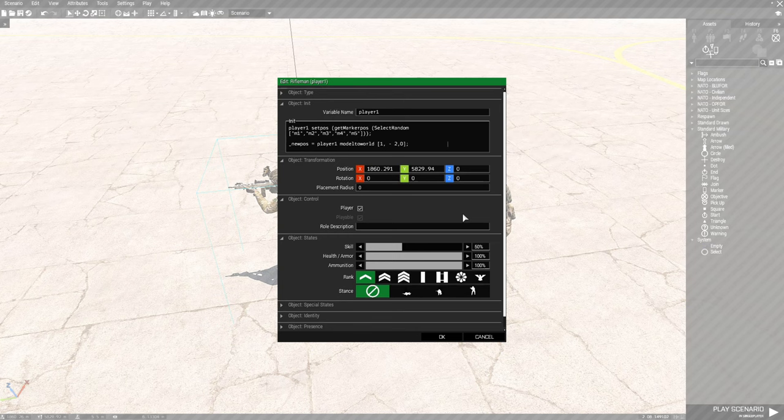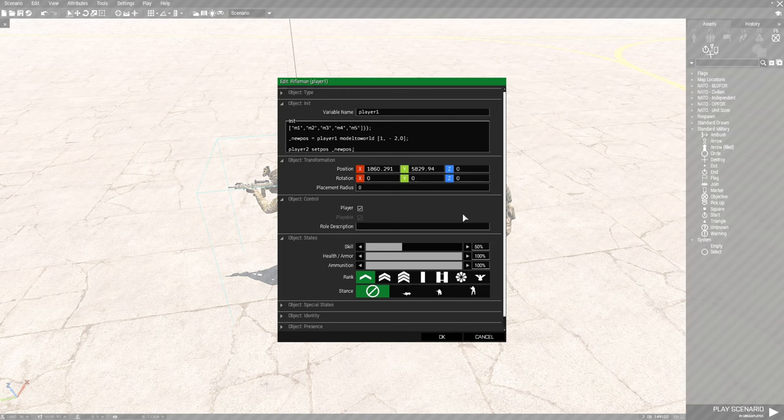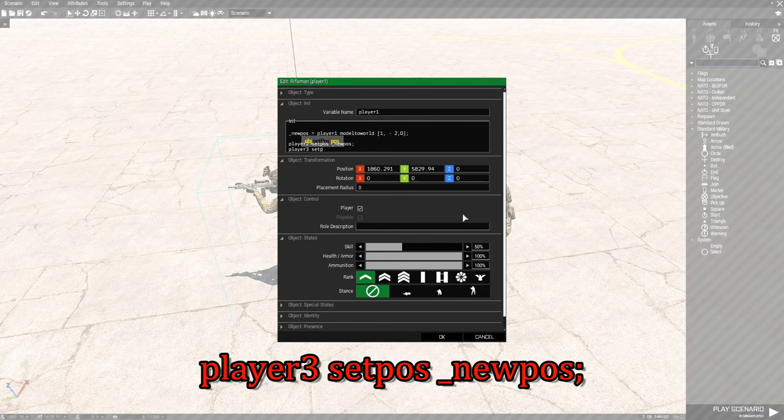Go down another line. This code here is going to set up your two friends, player two and player three. So we put: player2 setPos _newPos; and then on the next line: player3 setPos _newPos; Player two is going to set position basically on the player's position — player one is the new position — and player three is going to do the same.